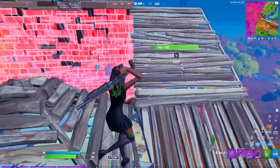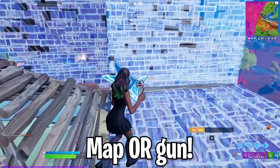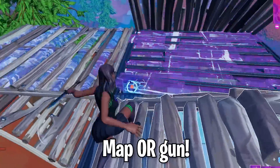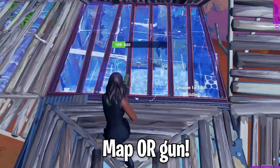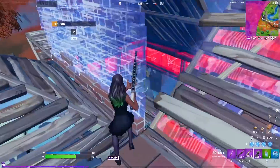I read this guy like a book because I was able to see his map out as he was moving forward. This is the definition of reading people and baiting people. If you can time this just right, you'll be able to get a shot and block yourself by placing a wall just like I did here. If I would have hit that second shotgun shot, it would have been a really good clip.